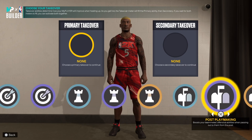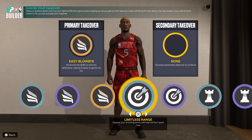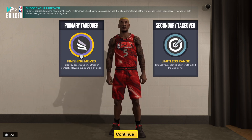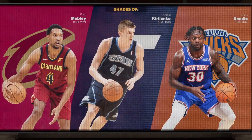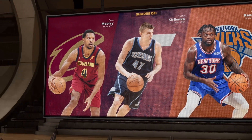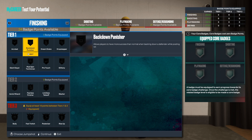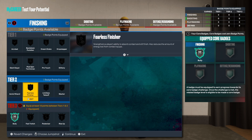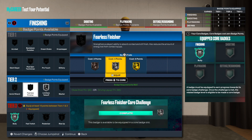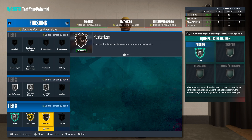We get slashing, sharp playmaking, and post. So you can go with Easy Blow Bys and Limitless Range — that's what a lot of people want — or you could do this as well, which would be amazing. So we're going to see what this build comes out to be. We don't have any comparisons or shades but that's all right — this is going to be an interior finisher. We're going to test this build. When we get to the badges, we get Gold Bully, you do get Posterizer and Fast Twitch as well. We get Limitless Take on silver, go silver here and silver. Going Fast Twitch on gold and then bronze Posterizer.